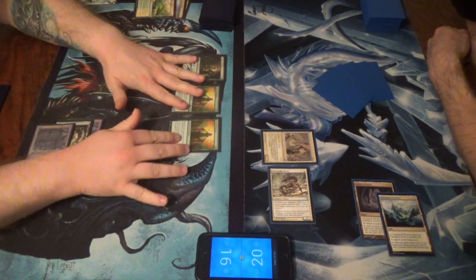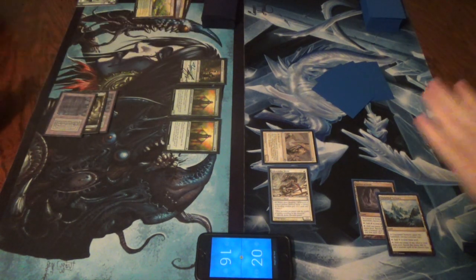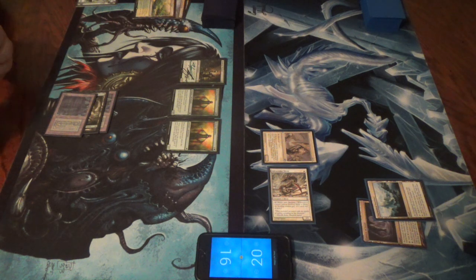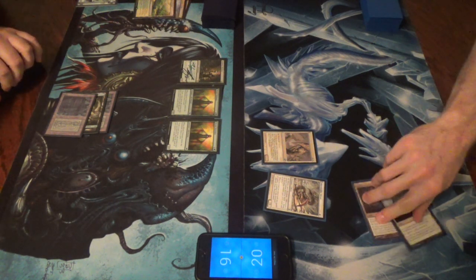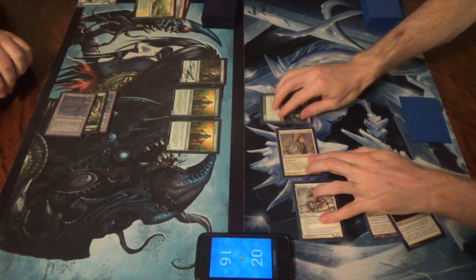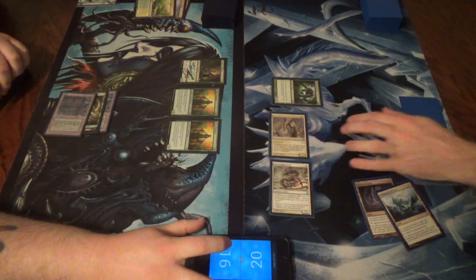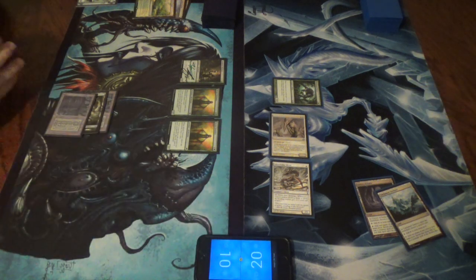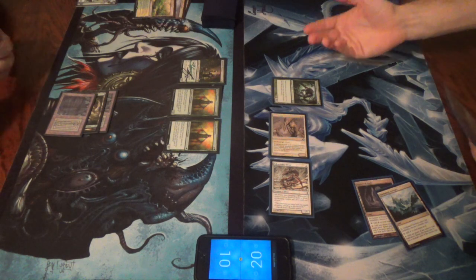Uh-oh - there's Deathrite. Fair enough. How many cards do you have in hand now? Five. Okay, yikes. Predatory. They lord themselves - not too many lords will do that. Pass turn.